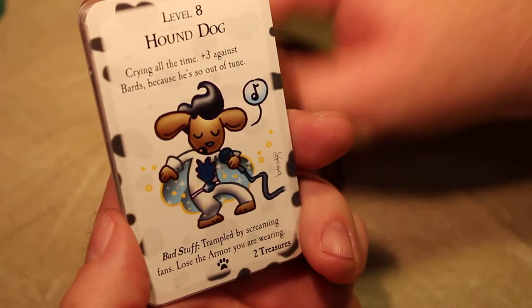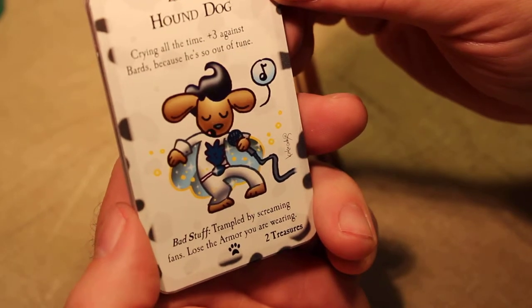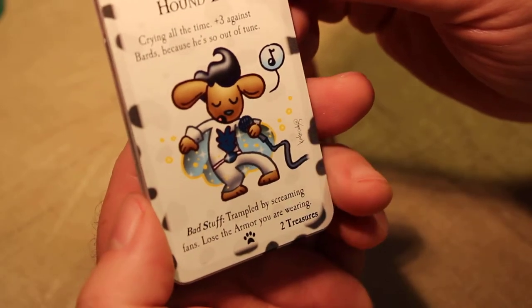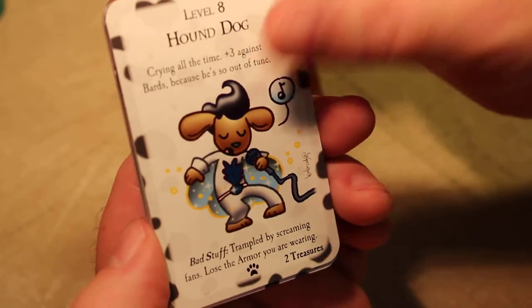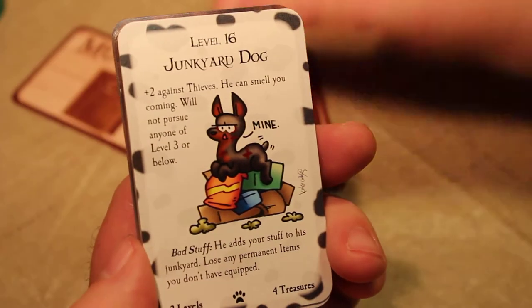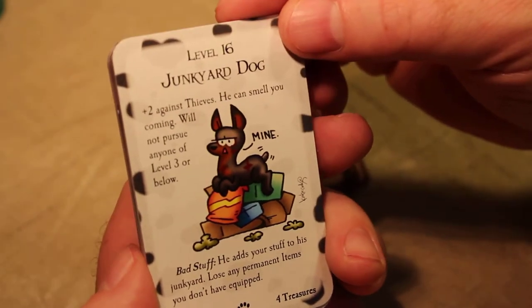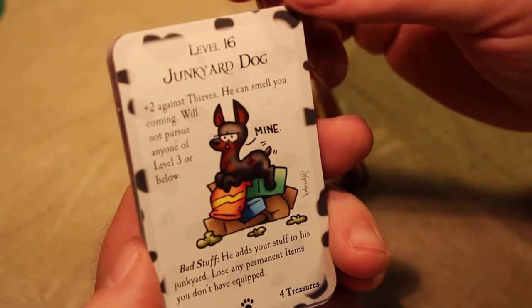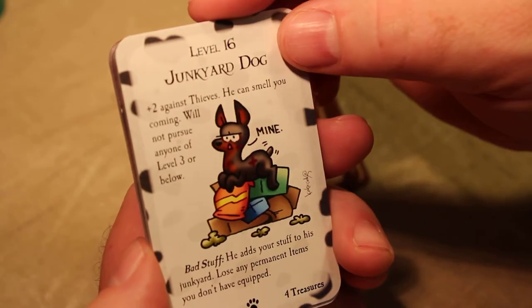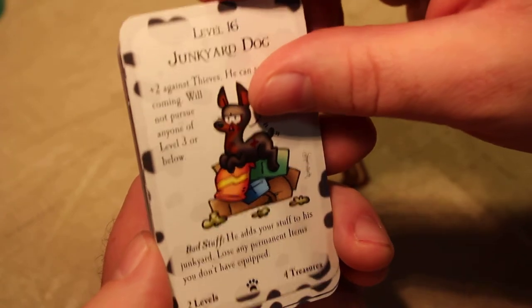Level eight Hound Dog — crying all the time, plus three against bards because he's so out of tune. Bad stuff: trampled by screaming fans, lose the armor you are wearing. Level 16 Junkyard Dog — plus two against thieves, he can smell you coming. Will not pursue anyone of level three or below — mine. Bad stuff: he adds your stuff to his junkyard, lose any permanent items you don't have equipped.